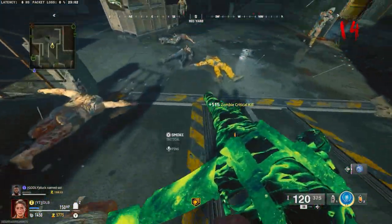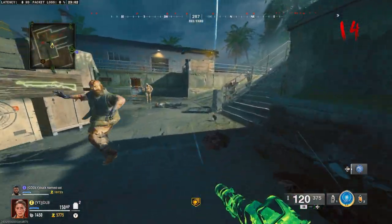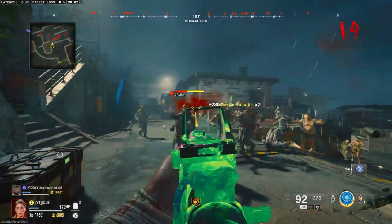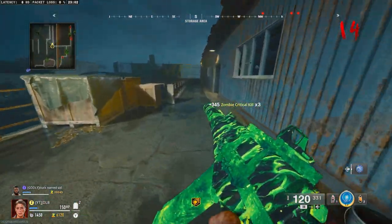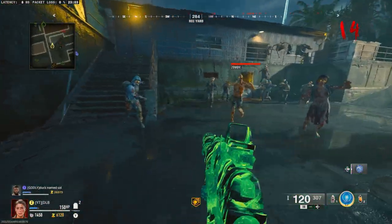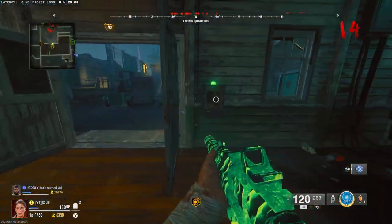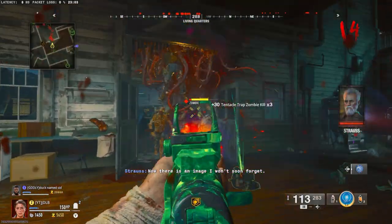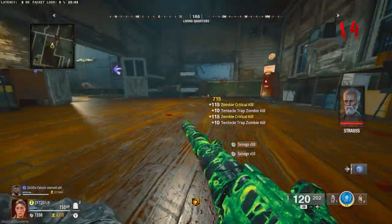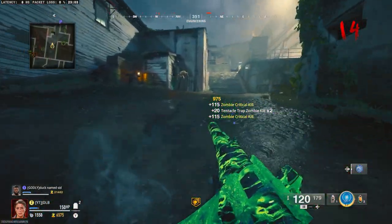Either train up here or train down the bottom. The reason I prefer training at the top is because of these door traps I can buy. On Liberty Falls I'd have to wait another 11 rounds before I could do this. Mantle down, come behind them at the stairs, bring them through the boxes, then with the door trap - you can still get a few headshots while they're going down. That gets rid of a massive horde and gets you out of a sticky situation.